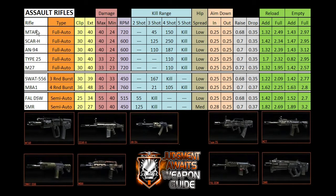Starting with the higher damage weapons — the MTAR, the SCAR-H, and the AN-94 — you can see the amount of ammo per clip is all the same, whether it's a standard clip or the extended clip, so there's no real advantage there. Damage is also the same across all three: they're all doing 40 damage up close and 24 damage at a distance, though the range at which that switches does vary. Looking at RPM, the MTAR shoots faster than the SCAR-H and the AN-94.